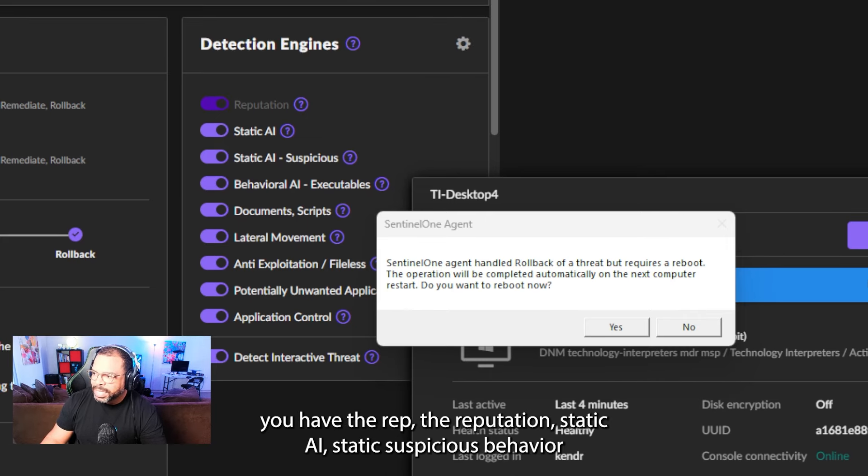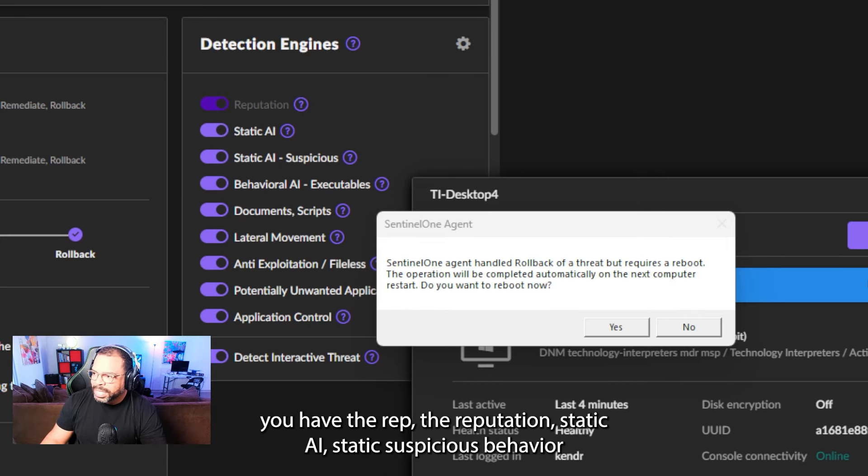Going back to the actual detection: the Epic Game Launcher is flagged as a malicious threat, not suspicious — malicious. I'll click on it. Let's see how many threats we actually had today. This is the only detection we have today; July 7th. The last detection before this was June 14th — Game Guard, also game-related.